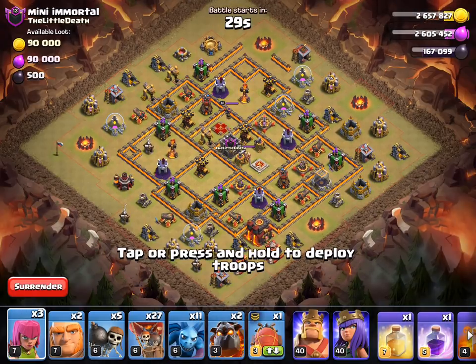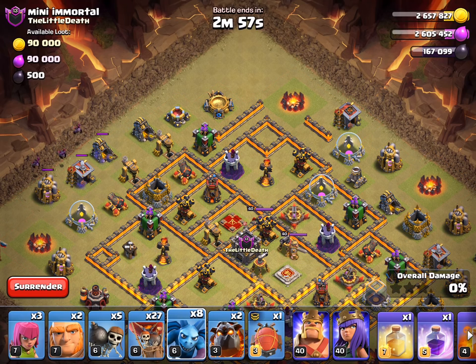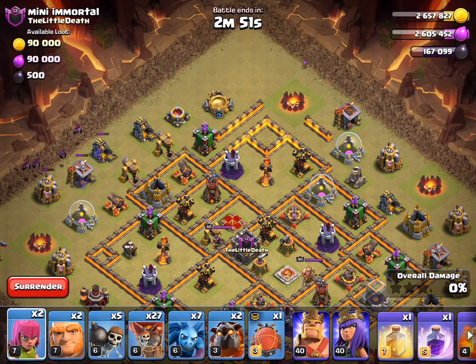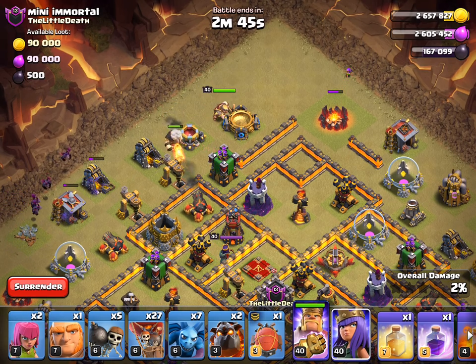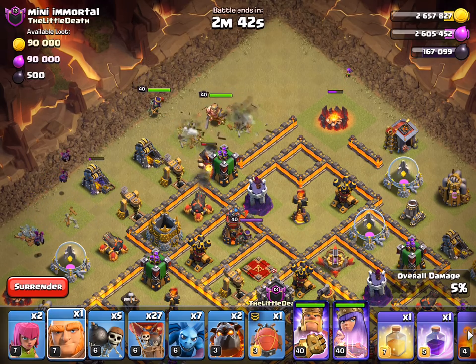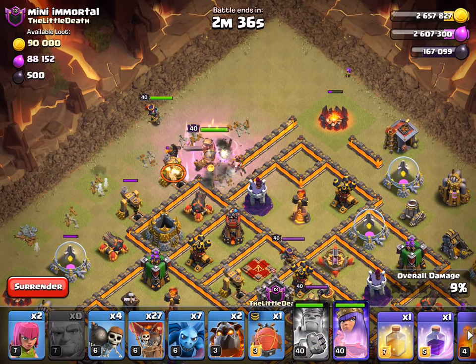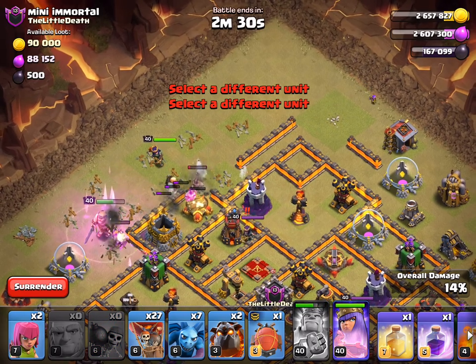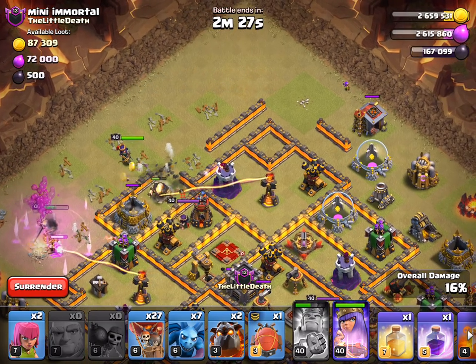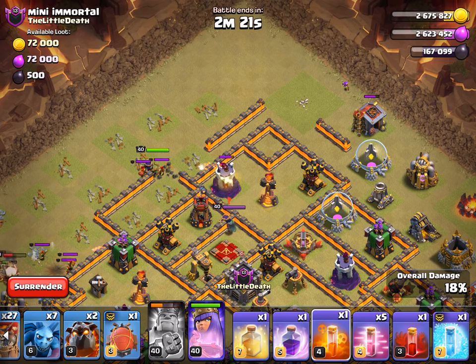We're a go! Let's drop down one, two, three minions - drop a fourth just because. Put an archer here in case that matters. Giant, king, put the queen back here. We're gonna drop our next giant in just a moment. Test wall breaker, king ability, rest of the wall breakers - they kind of split on me but I think I'm okay.